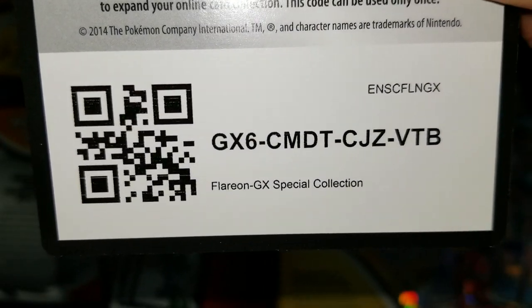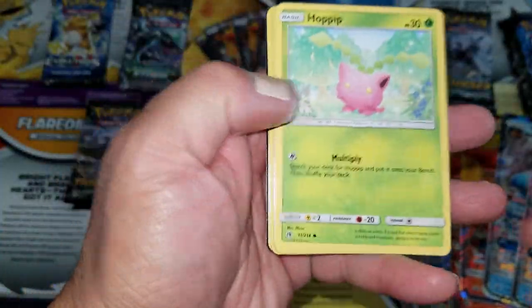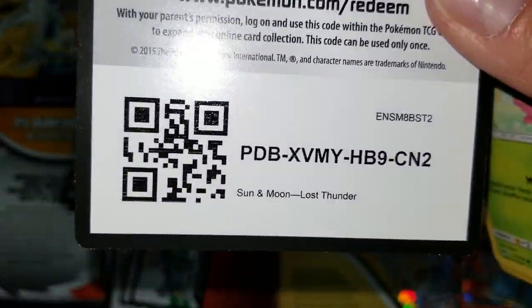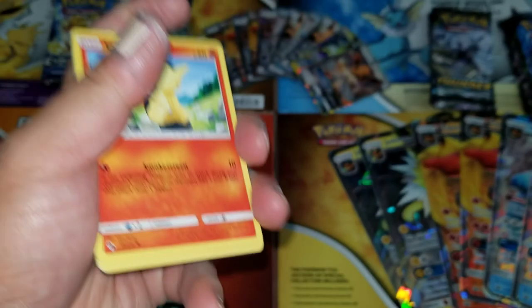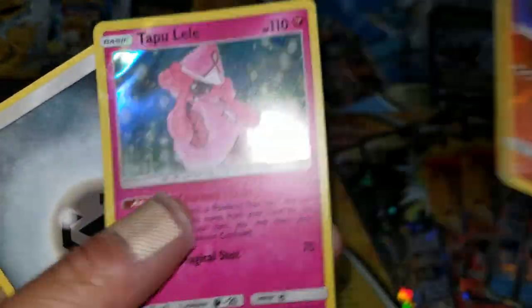Second gift box: Flareon GX special collection. First pack reverse Ho-Oh and the same start — no holo rare again. These gift boxes are, so far, pretty much junk like I was telling you.